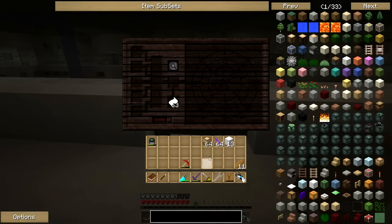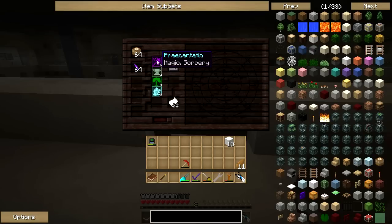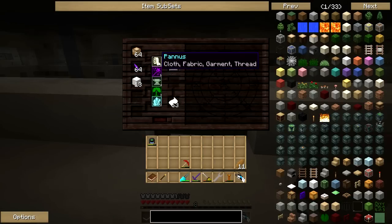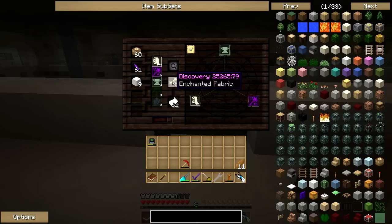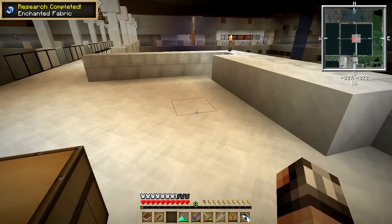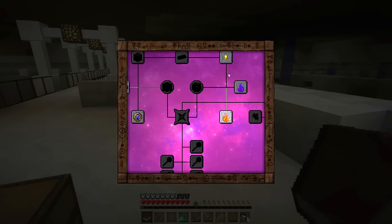Let's head back into the research table — we've still got some paper in there. We're trying to unlock Enchanted Fabric. If we stick the Crafting Table in, we see the Fabrico aspect. Sticking our Vis Shard in gives us the Precantatio aspect. And sticking the Wool in gives us the Panis aspect. So to unlock Enchanted Fabric we need Precantatio, Fabrico, and Panis. And there we go — Enchanted Fabric! If we just research it all the way to the end, we have discovered Enchanted Fabric.